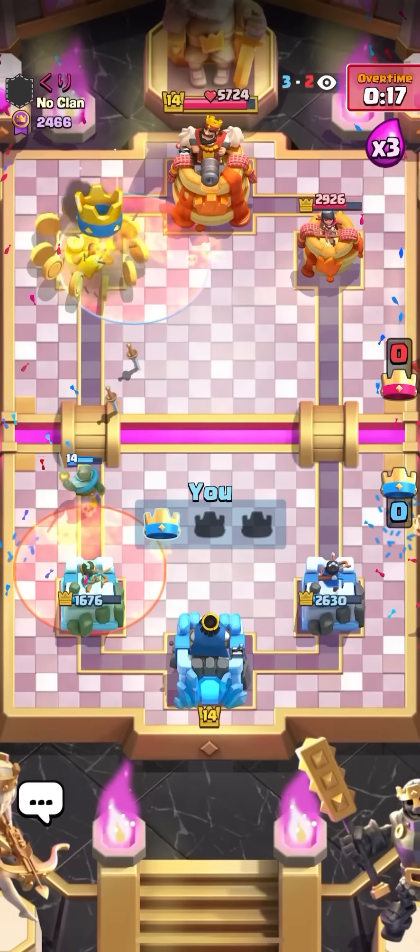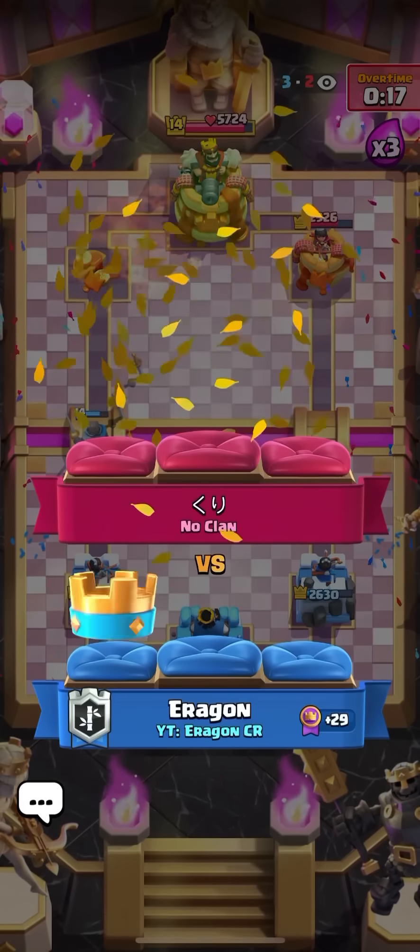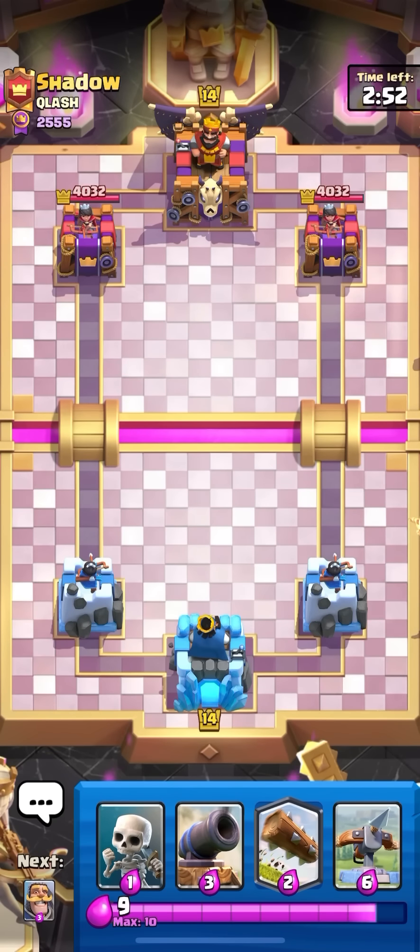I'm gonna knight again, gonna poison, gonna skellies, gonna ice spirit. I'm already back to poison in one card — nice! I'm gonna have two poisons overlapping on the tower but I'll take the win. Pretty good matchup here — I thought it was bad at first but then I realized I could just kind of expo to make the cycle awkward and then poison cycle at the end.